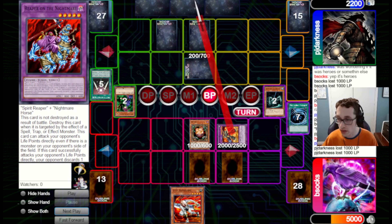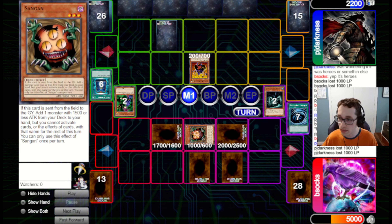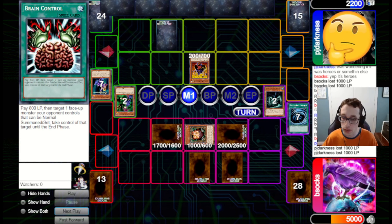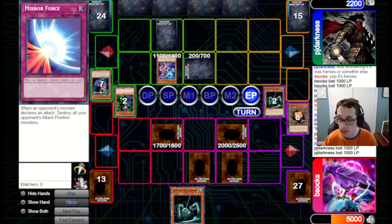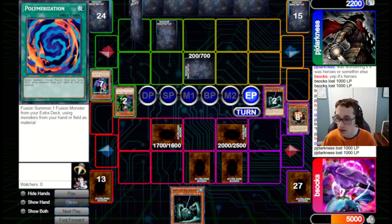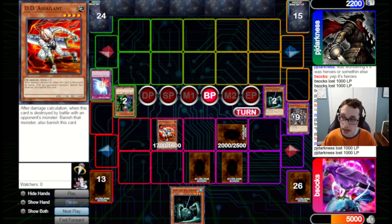We draw into an Assailant, which is nice. We attack in for 1,000 with the Rampart Blaster. They set it down with Book of Moon, and we just set the Assailant here and pass back. We could have attacked that set, but I didn't want to do that with the Sangan in case it was DD Warrior Lady or something, and I also wanted to be on the defensive in case they had Mirror Force. They go for a Merchant, get a Brain Control, which is a bit awkward, then go for Book of Moon again flipping back down that Merchant. They attack in to the Sangan. We add King of the Swamp, which pairs with the Poly we have set on field — if we draw into another Hero, we can immediately go for a Fusion Summon. They pass back to us. We draw Exiled Force, which is pretty good. We use Exiled Force to pop the Merchant, flip up DD Assailant, and we get met with Mirror Force.